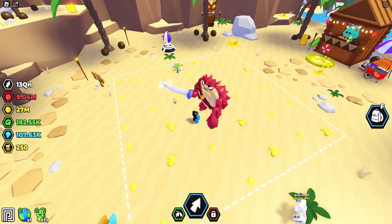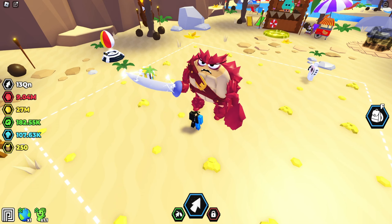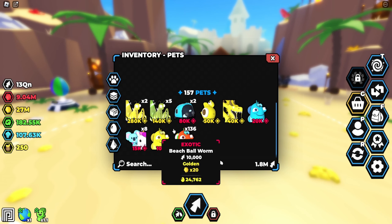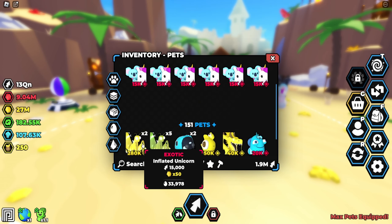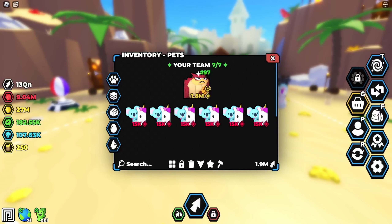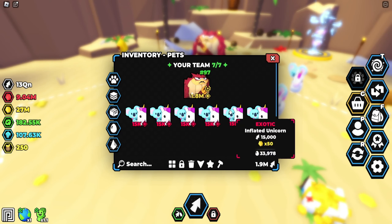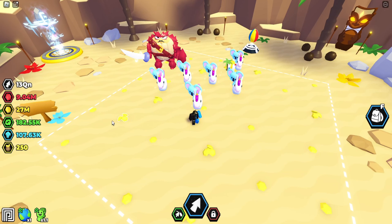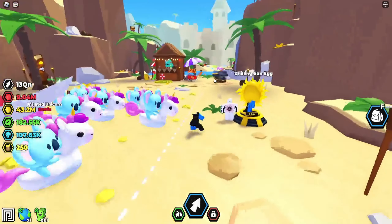I'm going to try to break the octopus chest. I'm going to wait until it spawns, and then we'll break it and see how much we can get. But before we actually get an octopus chest, let's go ahead and equip my best summer event team. So let's equip a bunch of inflated unicorns, because that's going to be my best. I haven't got really many secrets, but I have these. This is going to be my full team of summer event currency pets. If you're wondering how rare the Crab Adventure is, it's a 1 in 5 million, and it's from the Chilling Sun Egg.